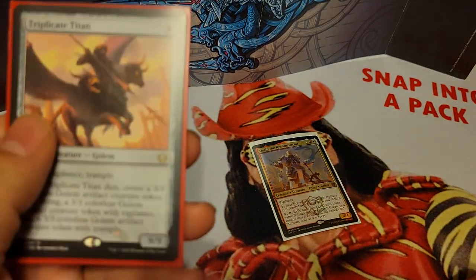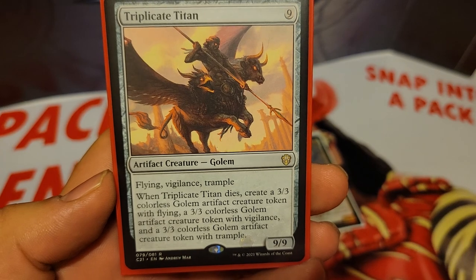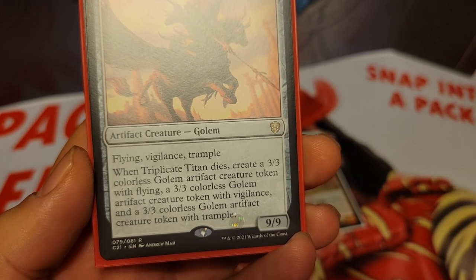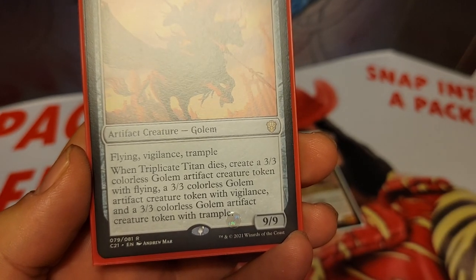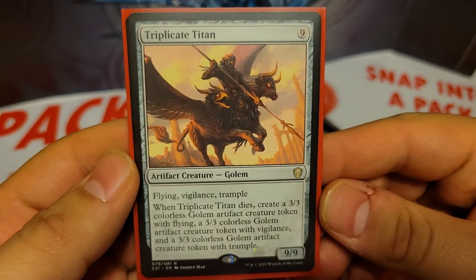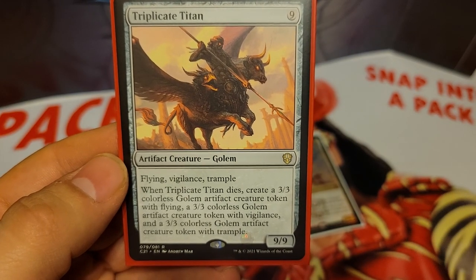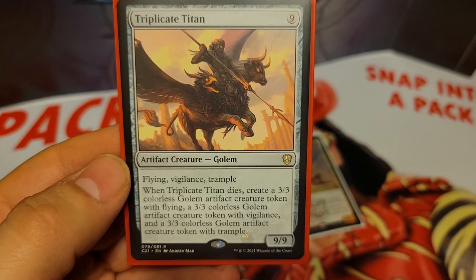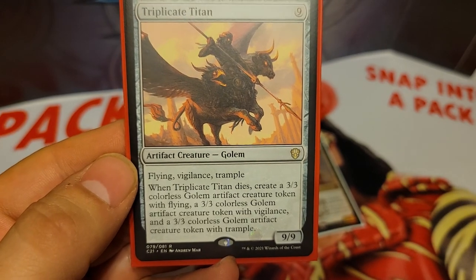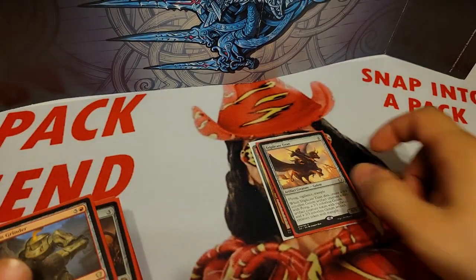First up we have some artifact creatures. Triplicate Titan is 9 mana for a 9/9 Golem with flying, vigilance, and trample. When he dies you create a 3/3 Golem with flying, a 3/3 Golem with vigilance, and a 3/3 Golem with trample. 9 mana might seem like a lot, but this deck has a lot of sweepers, control effects, and artifact mana, so getting up to 9 is not too bad. And if you exile this with Asgir, you get two token copies, and when those two token copies die, you make six different 3/3s — so it can get a lot of value.